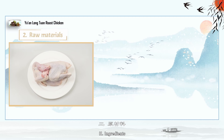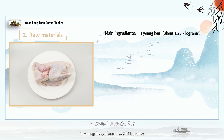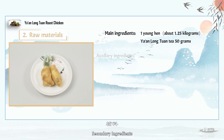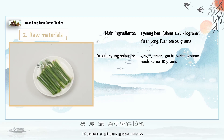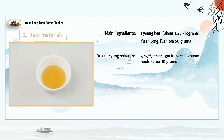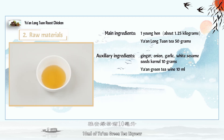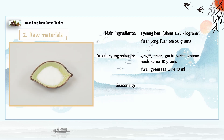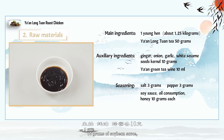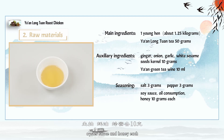Ingredients. Main ingredients: young hen about 1.5 kilograms, and 50 grams of Ya'an Long Tuan tea. Secondary ingredients: 10 grams of ginger, green onions, garlic, white sesame kernels, and 10 milliliters of Ya'an Green Tea Liquor. Seasoning: 3 grams of salt, 3 grams of pepper, 10 grams of soy sauce, oyster sauce, and honey.